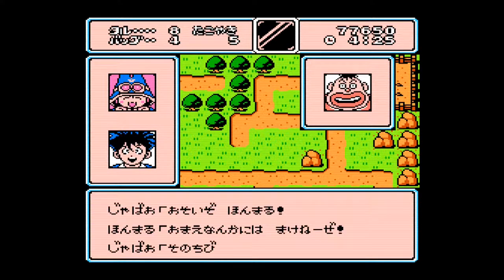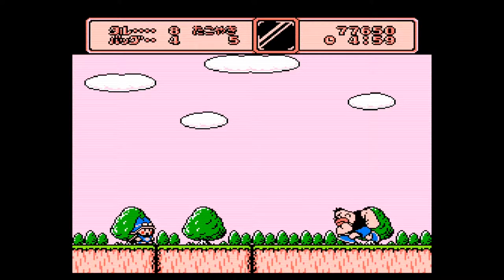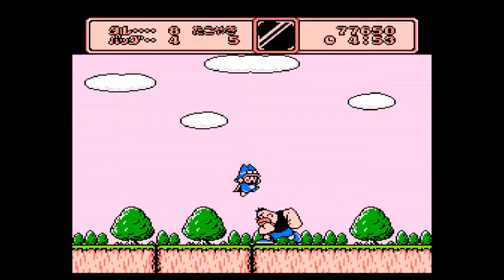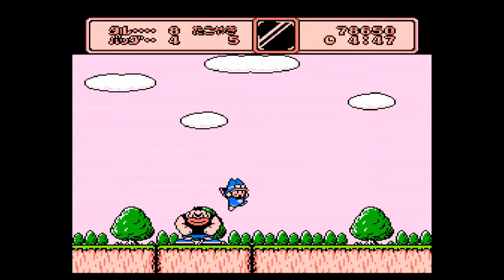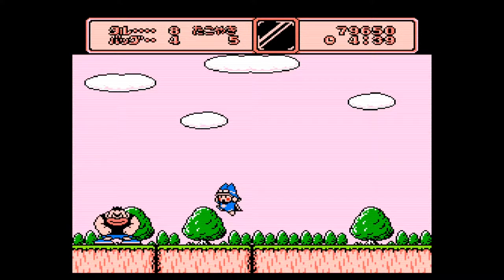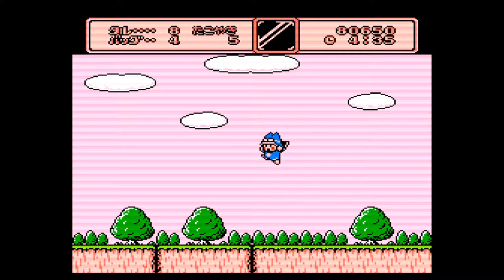Another thing you'll notice on the overworld map is the boss characters sitting there, along with characters that give you power-ups or information about who you need to beat. When you approach a boss it starts up the fight — you don't get to use power-ups, but once you get used to how the boss acts, it takes three hits and they're gone. There are a few different patterns and it takes a little trial and error, but you just keep trying and you'll get them.